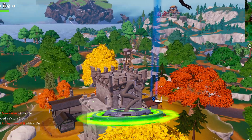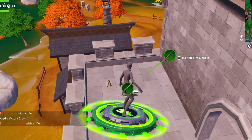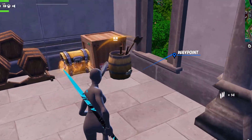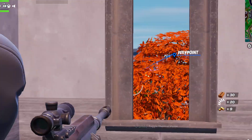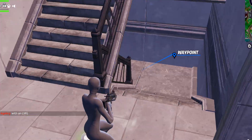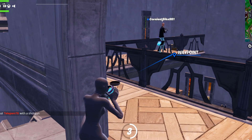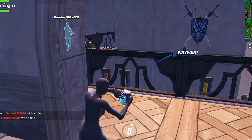The first new gun is the Thermal DMR — it looks nice and you can actually toggle whether it's thermal or not. The Combat SMG has also been unvaulted, and the Drum Gun has been unvaulted as well.